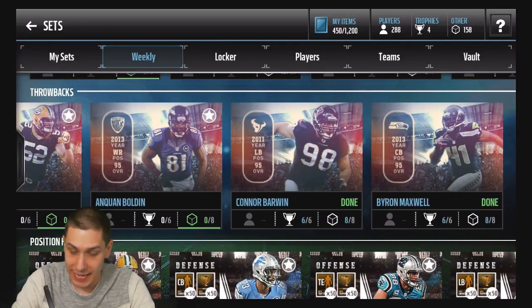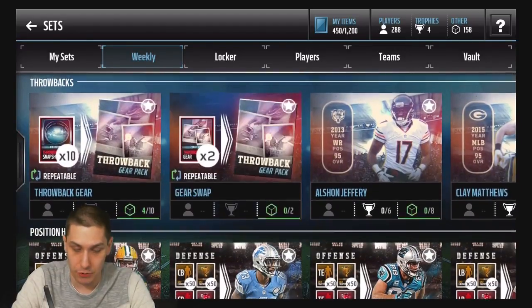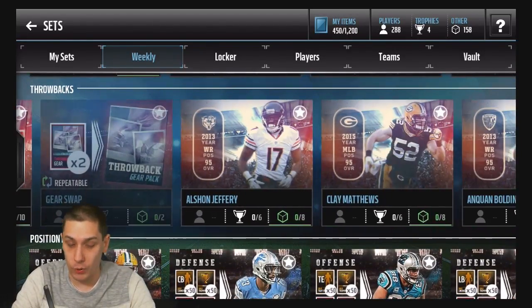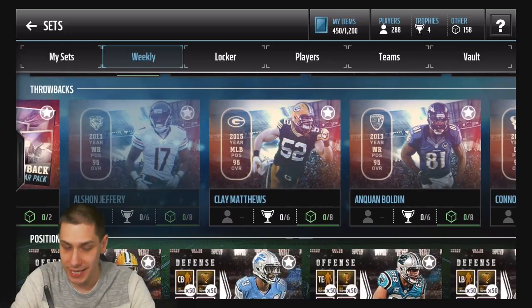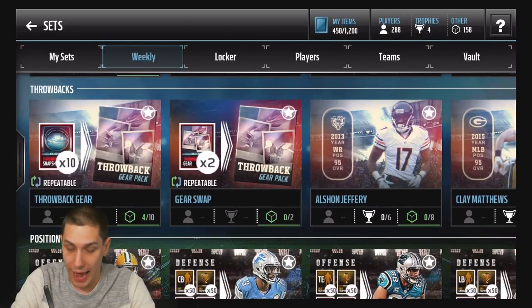I've also completed the Byron Maxwell — the first throwback that came out. So if you guys want to see me complete another one, let me know in the comment section below whether I should hold on to these collectibles for next week or complete one of these players: Anquan Bolden, Clay Matthews, or Alshon Jeffrey.